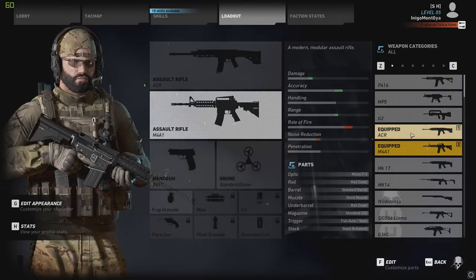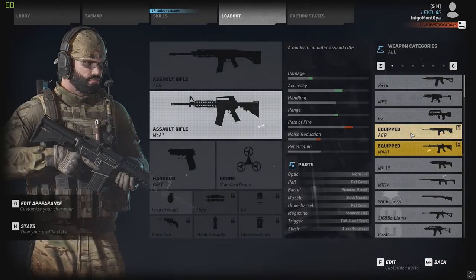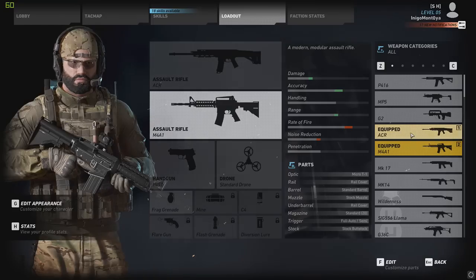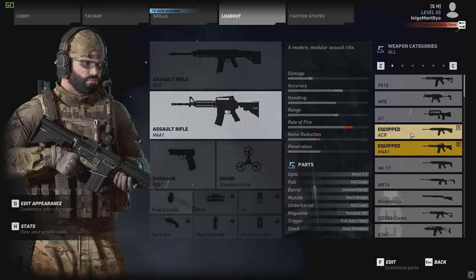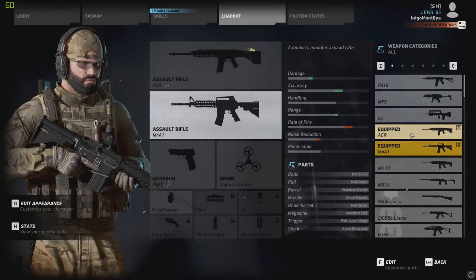Compared to the ACR, the ACR has a bit more damage, as well as a bit more accuracy and range, with the same handling. The M4 has more rate of fire and more noise reduction. But other than that, they're really similar — the tradeoff is some damage, accuracy, and range for a bit more rate of fire.